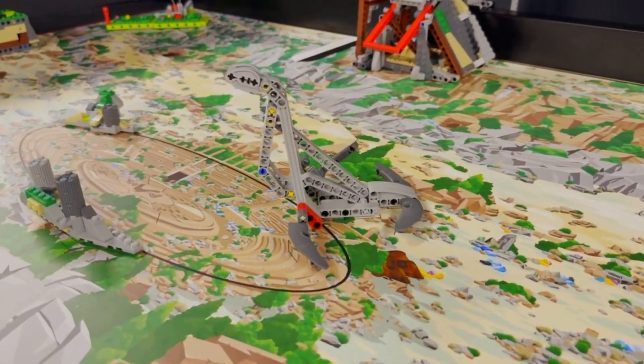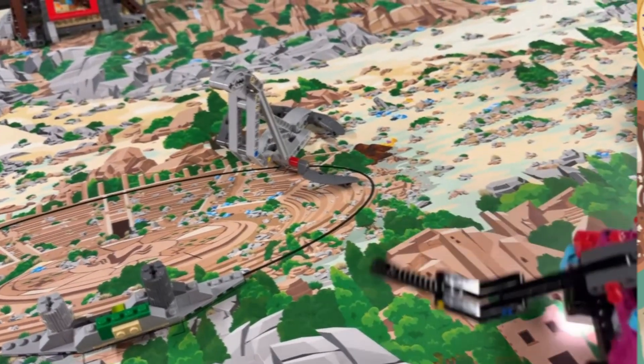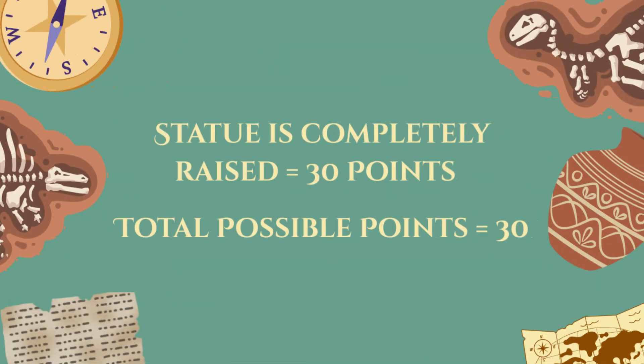Remember that you don't have to use the red activator to solve a mission — it matters which position the mission model is in at the end of the match. For solving this mission, you'll score 30 points if the statue is completely raised at the end of the match.